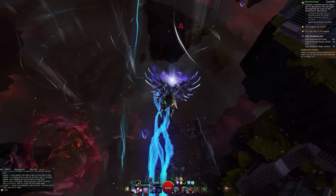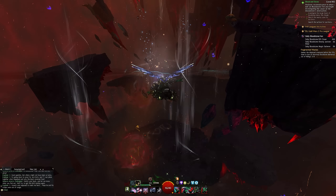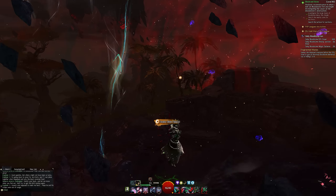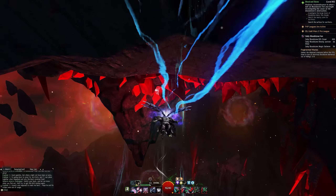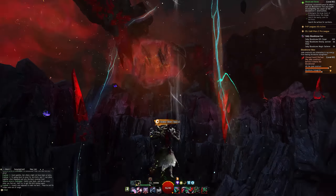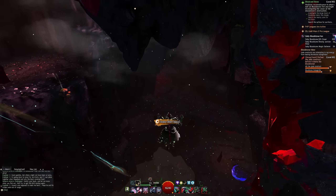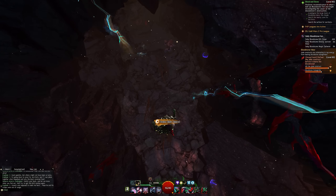That's kind of interesting for ArenaNet, because they tend to add new maps that are quite big — there are very few exceptions to that rule. Places like Claw Island and South Sun Cove were a little non-standard. But what this map lacks in area space, it makes up for in verticality. The new map is called Bloodstone Fen, in reference to the same area of the world back in Guild Wars 1, also known as Bloodstone Fen.